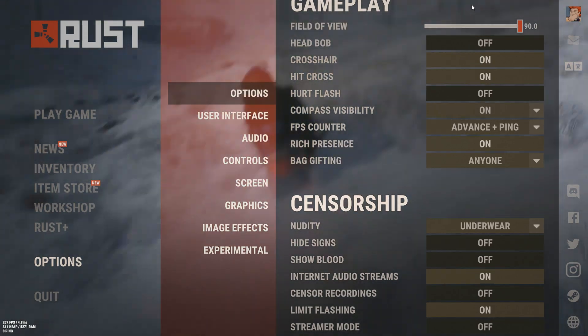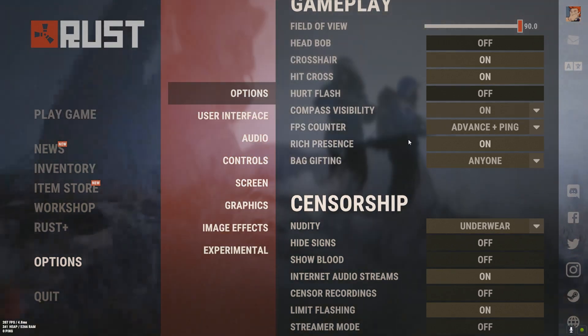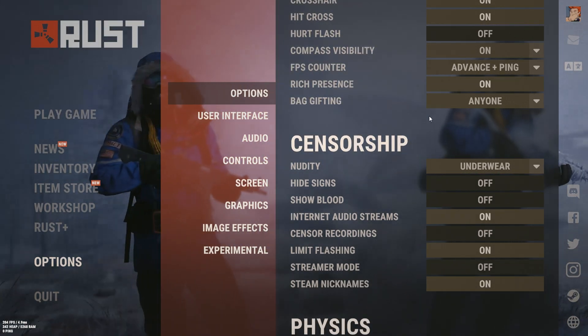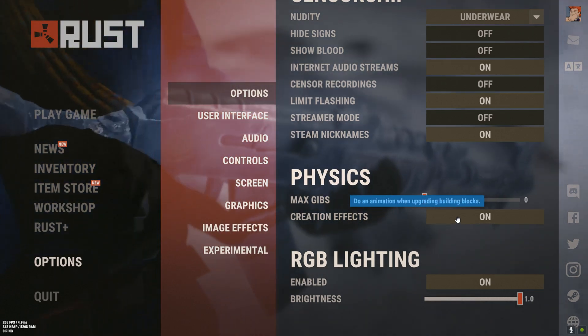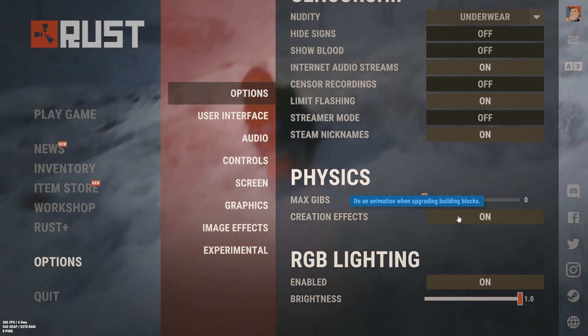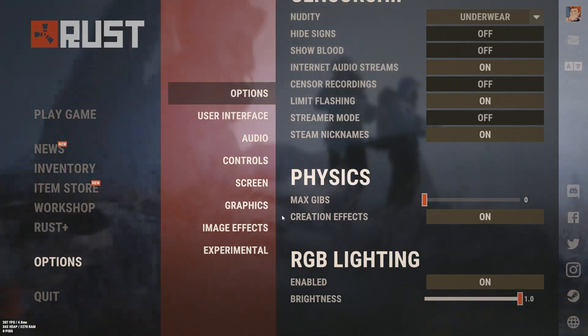For options, most of these are going to be completely preferential — you can have these however you want. This is how I have mine. All of these settings generally don't have any effect on your FPS. However, for Max Gibbs, I do recommend that you turn that down. Creation effects — I don't know if that makes you lag, but considering it's an animation, if you're still lagging a little bit, you could turn it off. RGB lighting really doesn't affect your gameplay.